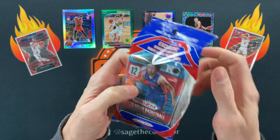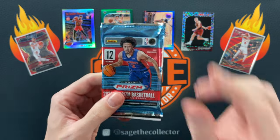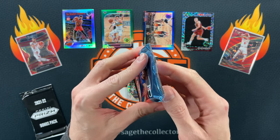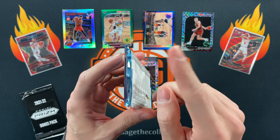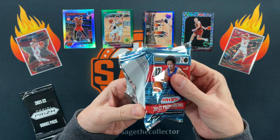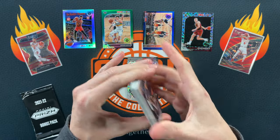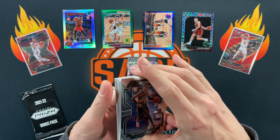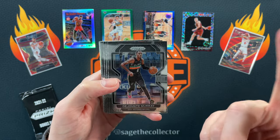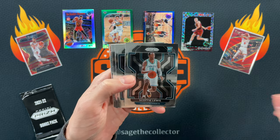By the way, if anyone is interested in these, they are readily available at my local Target — they've got like 30 of these sitting on the racks, and today they had like 30 blasters of Optic and mega boxes of Prism. So stay tuned, I'm going to finally be able to rip a Prism mega. Chronicles hanger packs at Target and the website — if you want to rip any of the new stuff, Target is your best bet. I think Walmart's got them too, check both websites. Got a Scotty Lewis rookie, Plumlee.